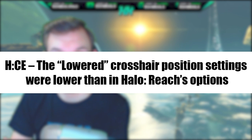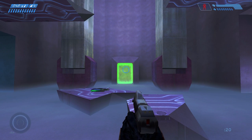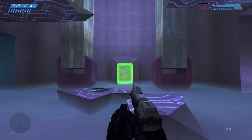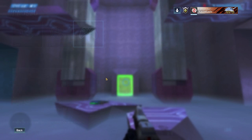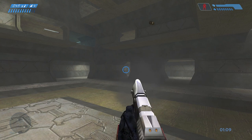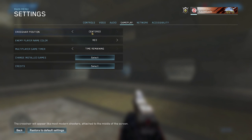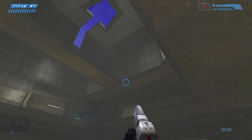Another CE fix: the lower crosshair position setting was lower than Halo Reach's options. Lower crosshairs are actually useful in Combat Evolved because they give you more visible space above you — useful for spotting enemies on platforms that centered crosshairs would hide. With lower crosshairs you might catch someone's legs walking above you at the edge of your screen.